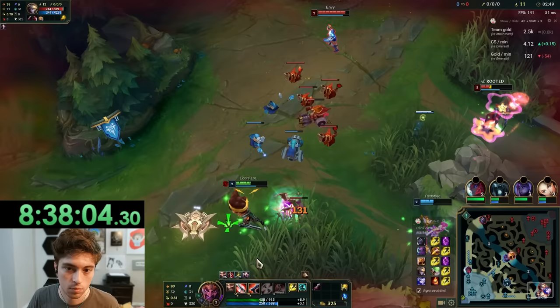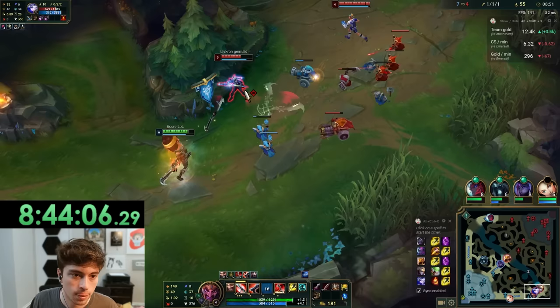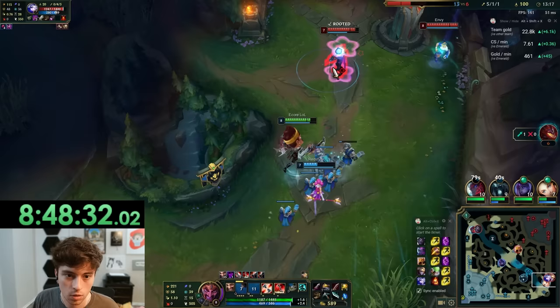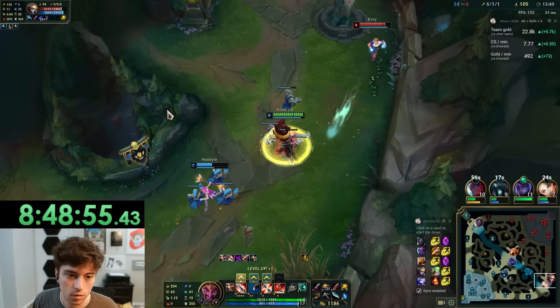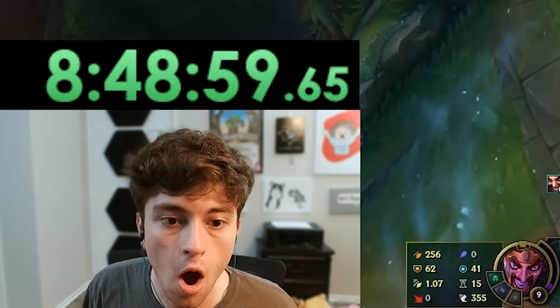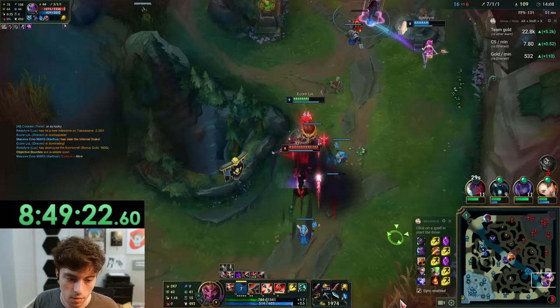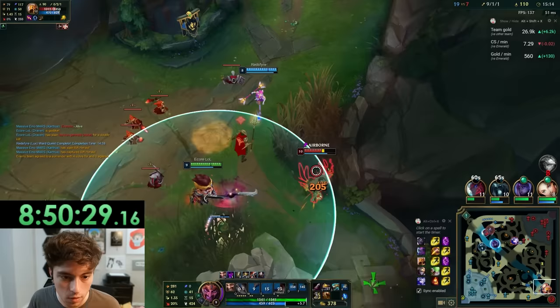Once again my next game started off a little bit too aggressive. Even though the first fight was kinda rough I remembered — wait a minute, I'm Draven — and just casually 1v2'd the enemy bot lane. Seriously though, this champion is not fair. I was actually starting to play Draven mechanically pretty well at this point too. And just like that the enemy team surrendered again.